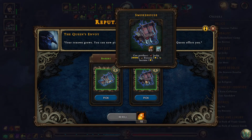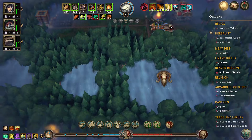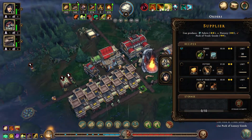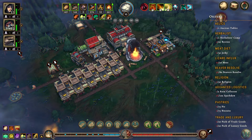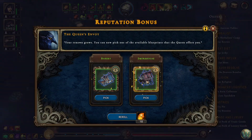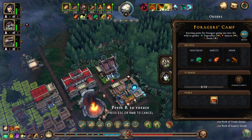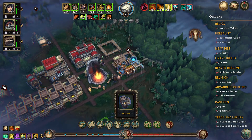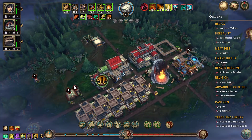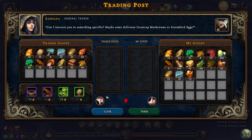A bakery or a smokehouse? A smokehouse will give us jerky, which is one of our things. The bakery will give us biscuits and pie, which is another one of our things. But can we make the flour yet? No we can't. So let's do the smokehouse. I forgot to point out — the little boxes around the buildings tell you what the primary recipes are: green for food, red for supplies.